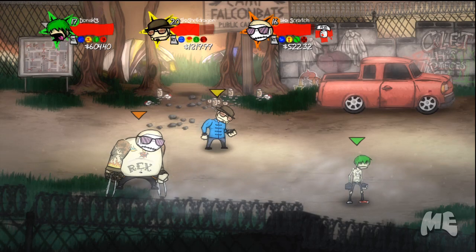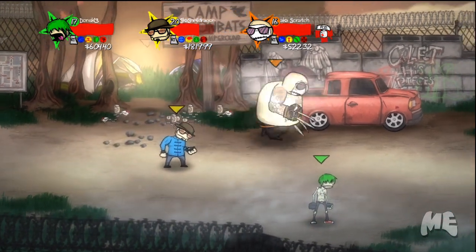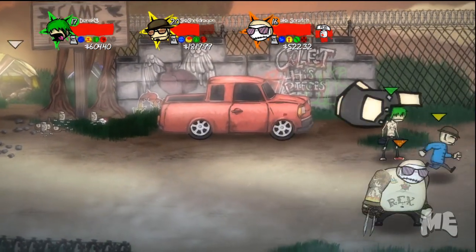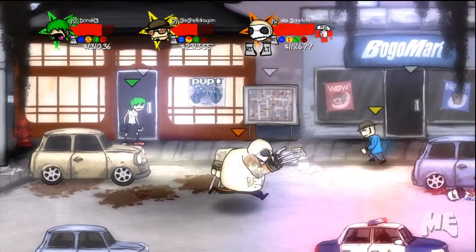The third one is the liver, which is located in Camp Falcon Bats. You can see the graffiti right there on the side of the truck, and the sign located there is telling you to go into the camp.